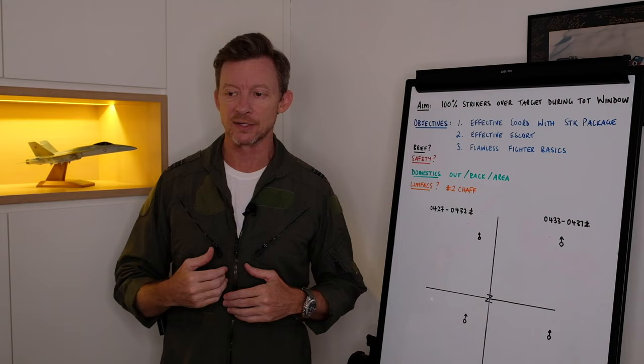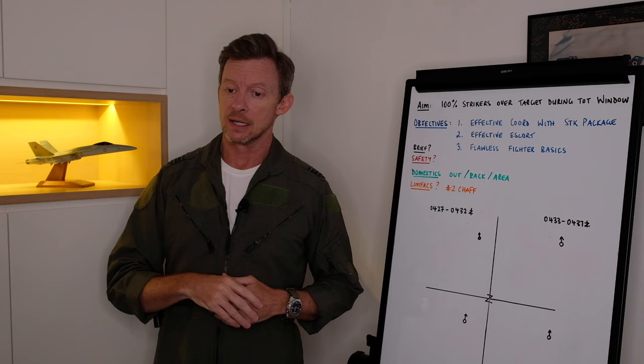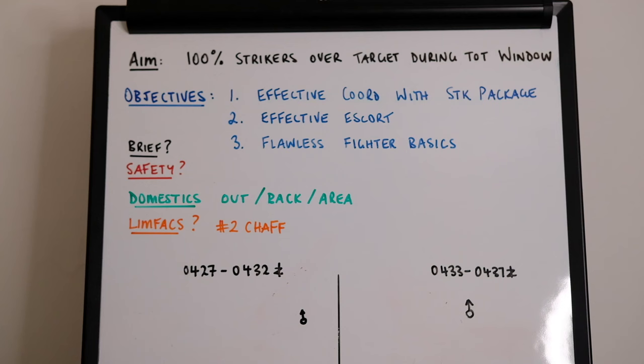Any domestic issues in the area with GCI? Anything else? Limiting factors — Shogun 2 had only one chaff bucket firing today so he was down on chaff. Any other limiting factors?